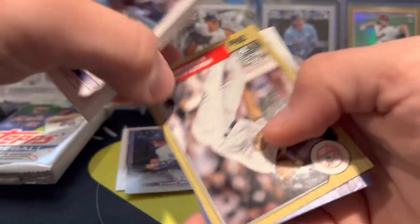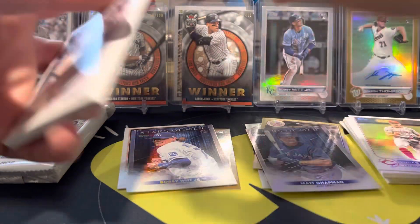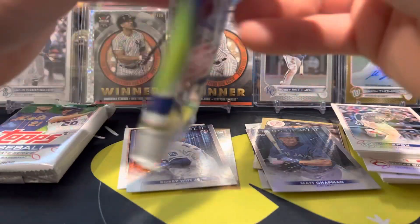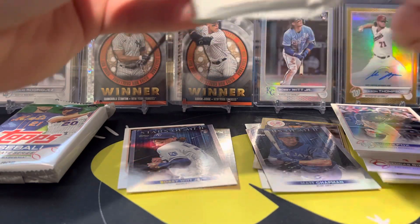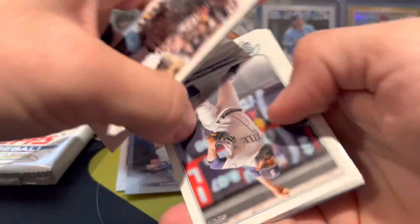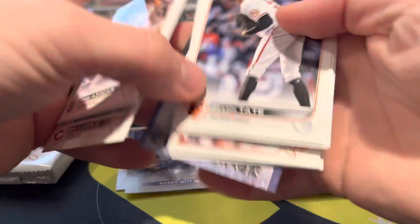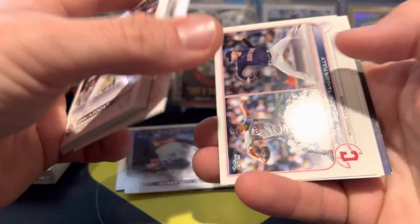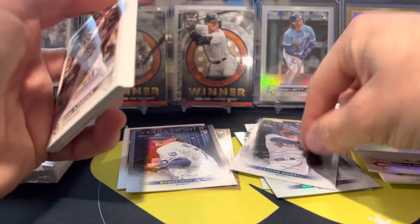Nothing crazy yet. We got a Mariano Rivera 87, a Matt Chapman, and a Matt Chapman Stars of the MLB. Like three packs left — see if we can find anything good. Sears, Fraley, Romo, Tate, Duffy, Webb, Pena. Nothing in that pack.